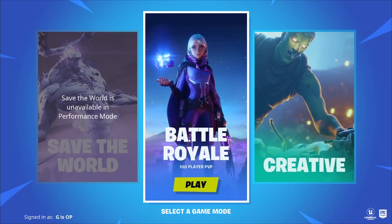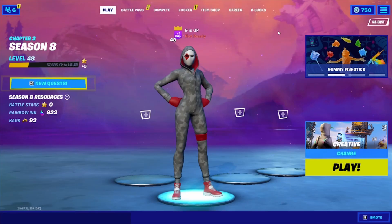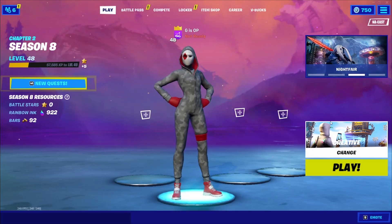Hit select game mode and then go right back into battle royale, then join the party of the person you're going to play with and it should work.